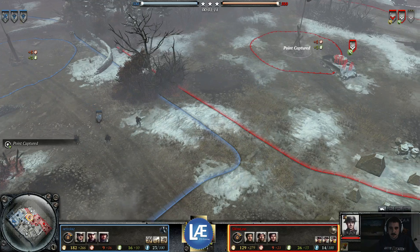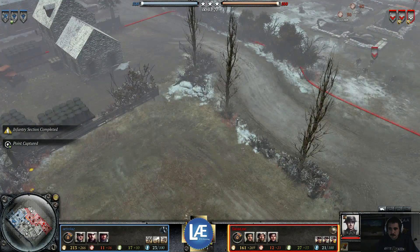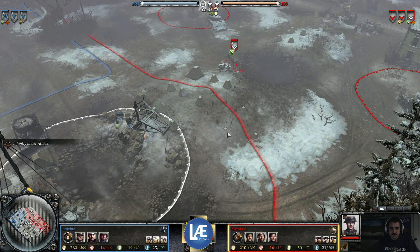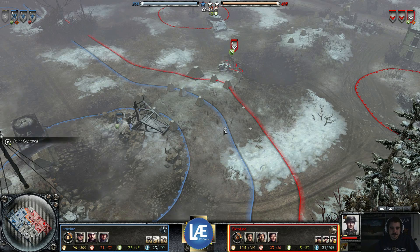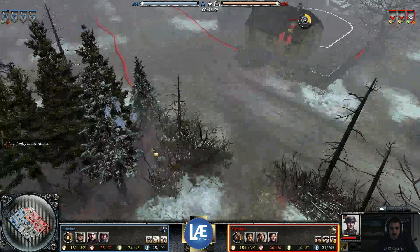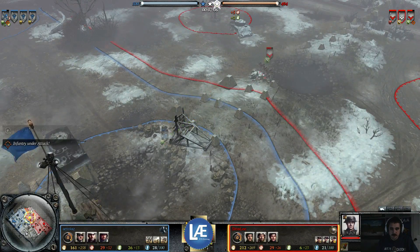We got this Infantry Section in heavy cover, so we'll be able to easily defend that point. Most likely the Infantry Section should be able to win out this battle, though currently the Infantry Section is taking a little bit more damage. The point over here has been fully captured. He's probably going to — it doesn't look like he's positioned right there, so he can quickly hop in the building to get a very hard position to be displaced from.